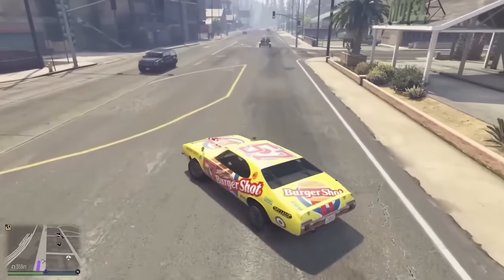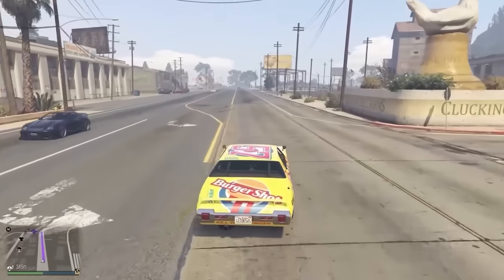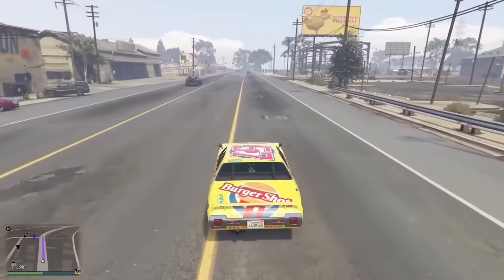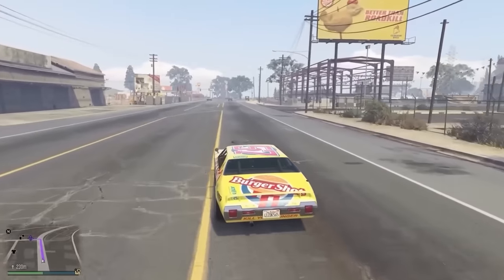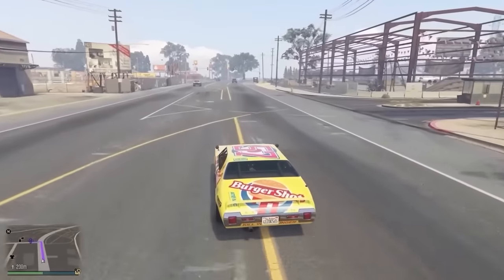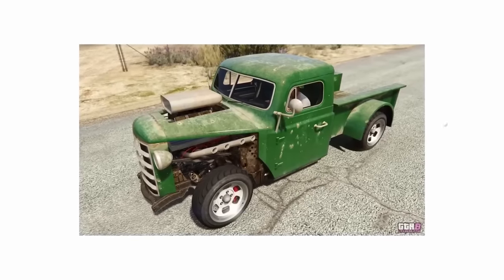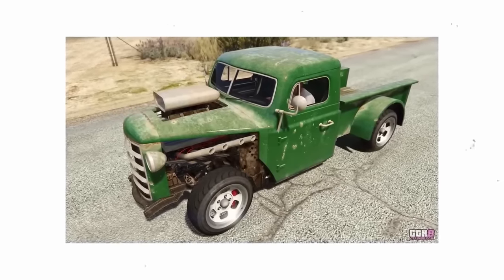To be safe, drive a muscle car and drive back and forth across Palito Bay. Drive a few hundred meters away, then turn around and come back and hope it spawns. The one I got was in yellow, but it can also spawn in green — so keep an eye out for either of these two vehicles.